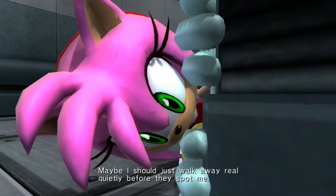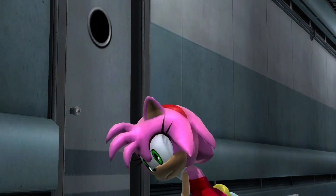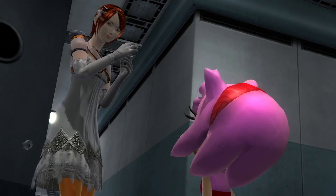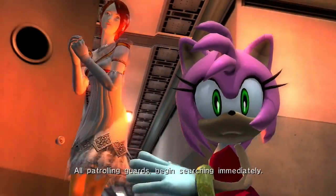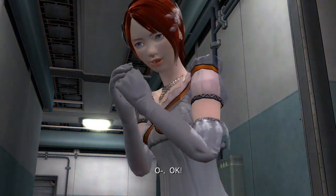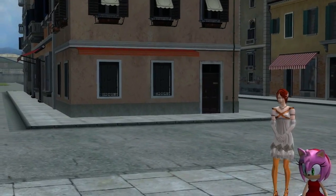Maybe I should just walk away real quietly before they spot me. I don't think I'm in trouble. Prisoner has escaped from cell block C-17 - all patrolling guards begin searching immediately. I repeat, prisoner has escaped from cell block C-17. Oh, I totally looked away. And more cutscenes.